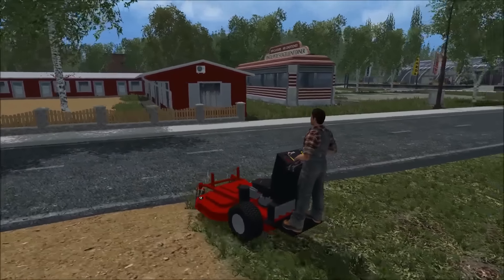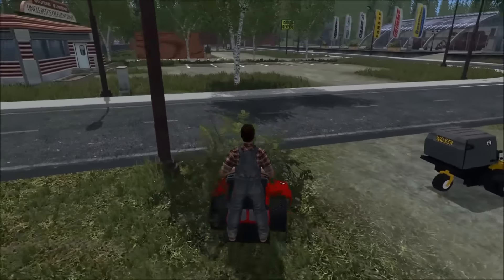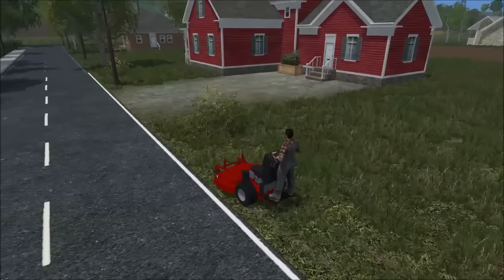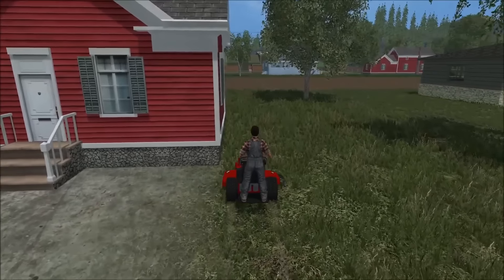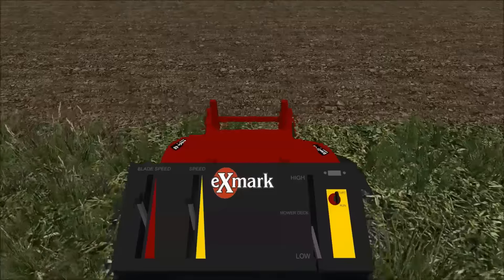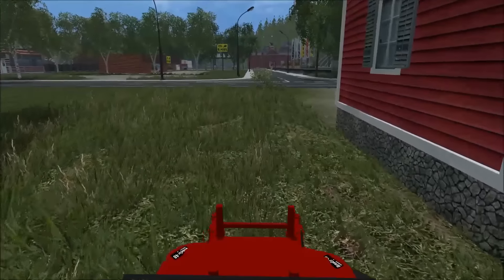Just getting the last little bit that we missed, and that's gonna be it for this house. The reason why we mulched it — even though most of the leaves have come down already, there's no reason to bag it yet and I want to stay away from bagging at the moment. This backyard is pretty nice, though the other house was pretty big and the driveway took up a lot of the space area. This 48 should do quick work of this house.